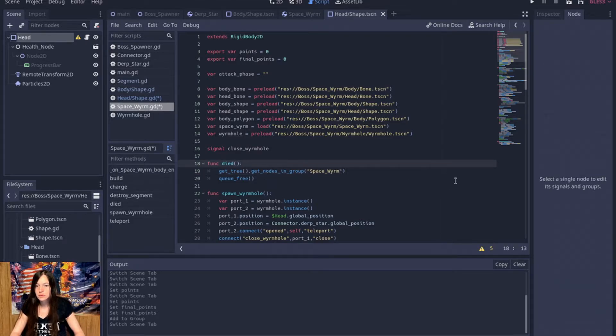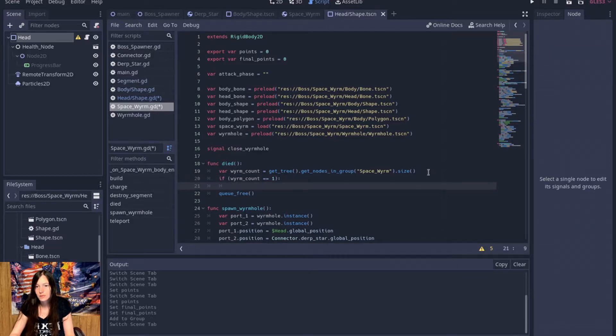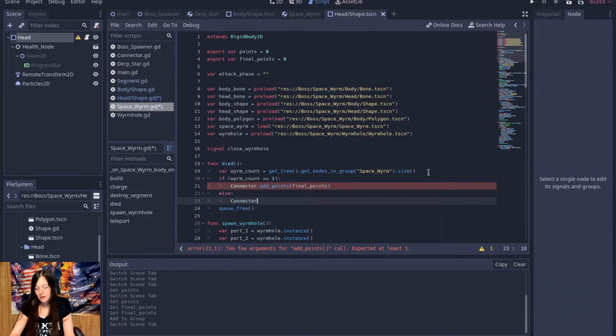We'll use get_tree() to get nodes in the spaceworm group. We'll make a worm_count variable using .size(). Then if worm_count is equal to one — so if it's the last worm — we'll say connector.add_points(final_points). Else, if there is more than one, add_points(points).